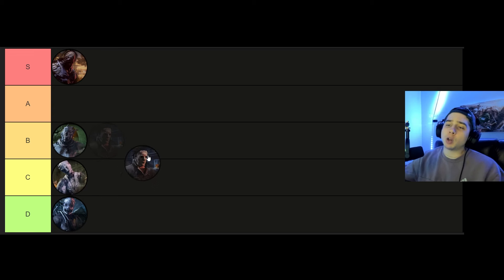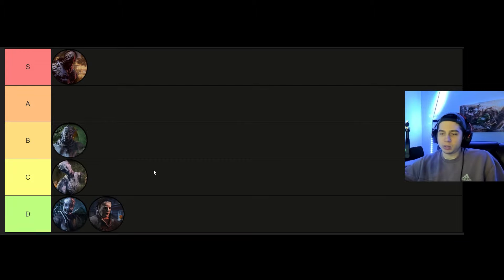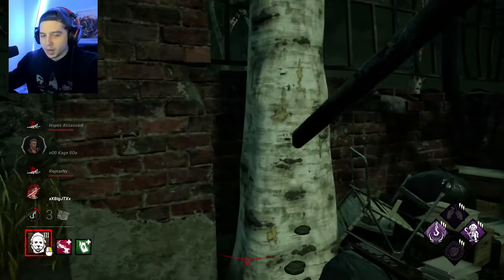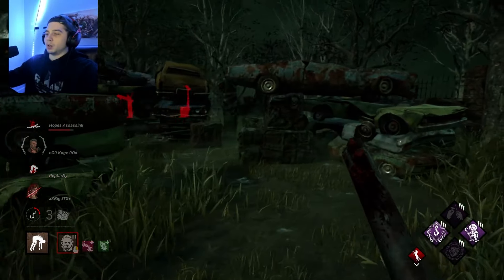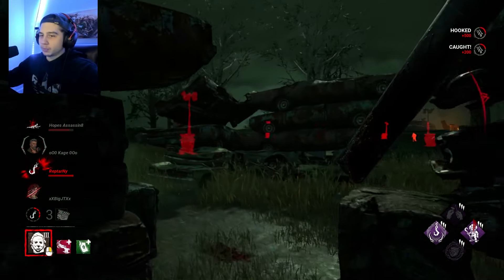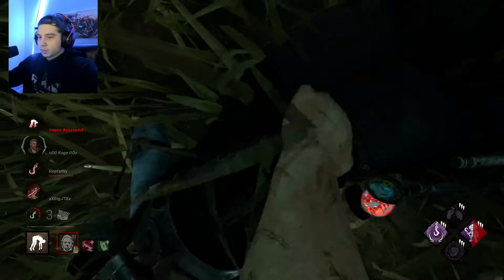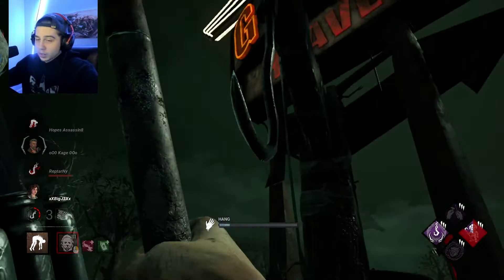Myers with Scratch Mirror and a map offering I'd put in B tier, but base Myers I have to put near the bottom. His whole power is you stare at people, walk really slow, then M1. There are no mechanics, his stealth is mediocre, and the killer is pretty outdated. I don't want to include what happens when I'm bringing a map offering and add-ons since I almost never do that, so without those extras his power is very uninteresting — D tier.